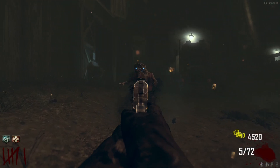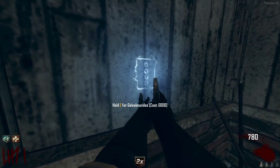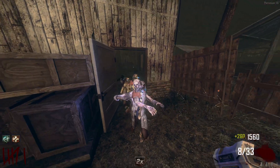The max ammo allows me to spam the M1911 and build up my points, which is awesome. Because I was spamming and got Double Points, I was able to get the Galva Knuckles, which means I can fly through these first 13 rounds — amazing.